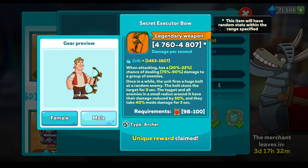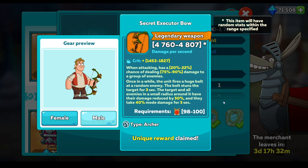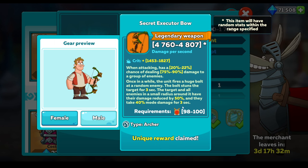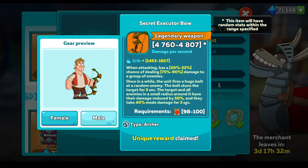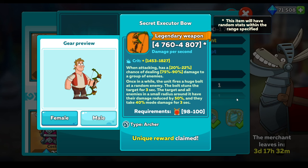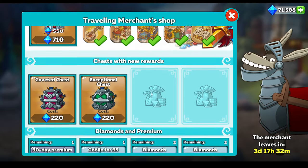And the bow - once in a while the unit fires a huge bolt at a random enemy. The bolt stuns the target. Pointless - Paladin will remove that. Many other abilities nowadays can remove stuns as well. And the target and all enemies in a small radius around it have their damage reduced by 50% and take 40% more damage for 3 seconds. I'm not that interested. I will test it out. But if you don't have some of the other good bows, use it.